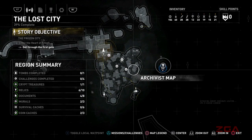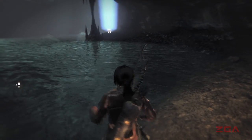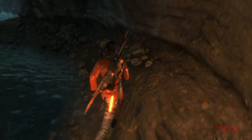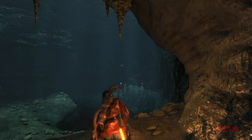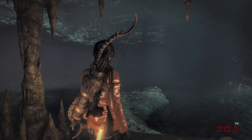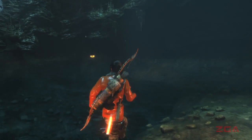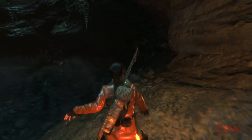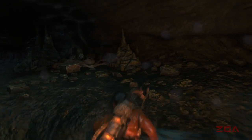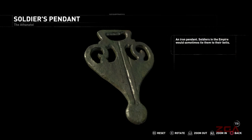Survival cache. So the treasure map is for survival caches. What is that? Another relic — an iron pendant. Soldiers in the empire would sometimes tie them to their belts.